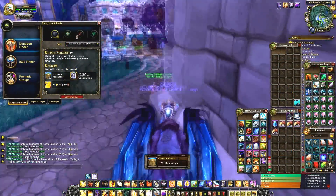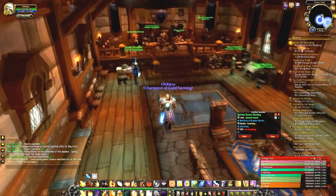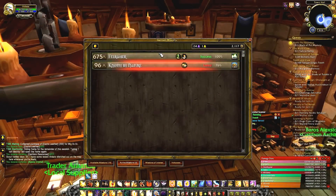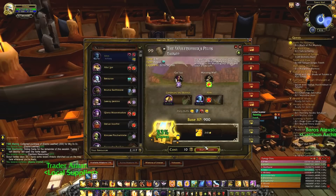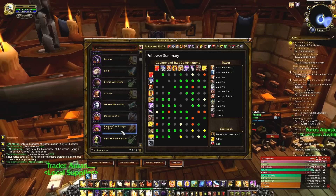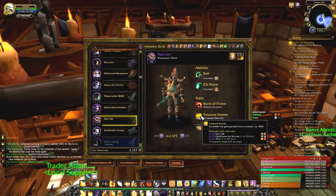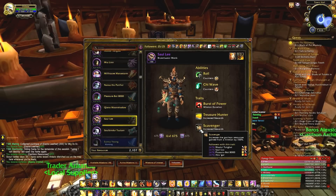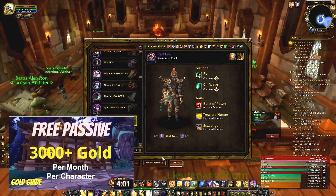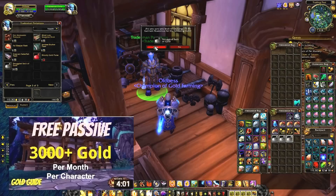Now let's go over the Garrison. You want followers with the Treasure Hunter trait, which doubles your money from gold missions. You unlock more gold missions by getting a level three Inn. I'd also recommend a Salvage Yard, which generates crates of salvage from your missions for even more gold. If you have multiple characters with Garrisons, you're going to be making a killing. I make on average about 500 to 1,000 gold from gold missions every day. For Garrison Resources, use them at your Trading Post — you can buy a bag for 50 Garrison Resources that contains about 15 gold on average.